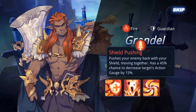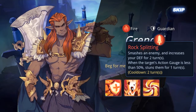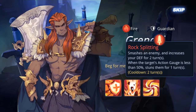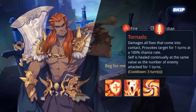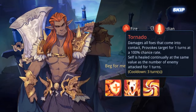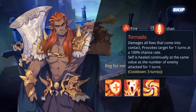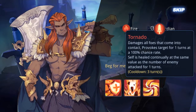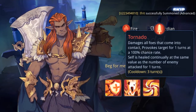His other skill slams one target and increases your defense when the target's action gauge is below 50% — with a chance of stunning. Third skill damages all foes that come in contact, and it provokes for one turn. I thought it was asking enemies to attack you, but I was overthinking it.